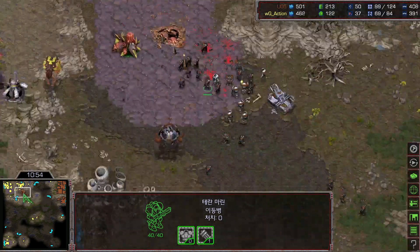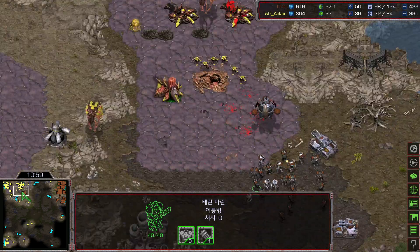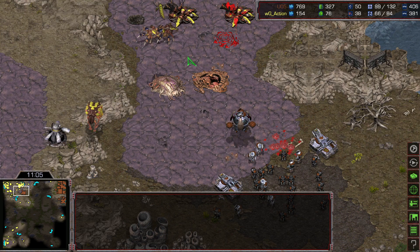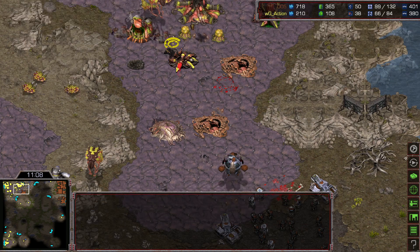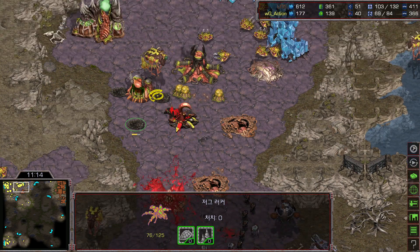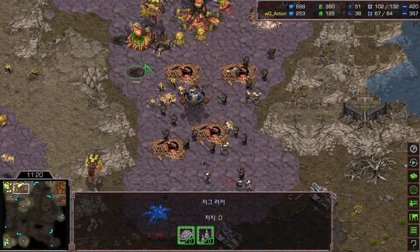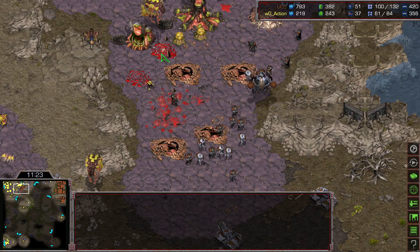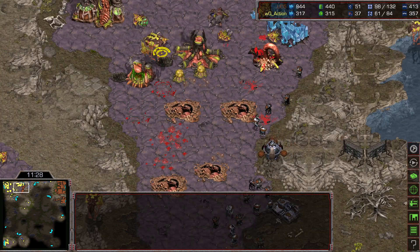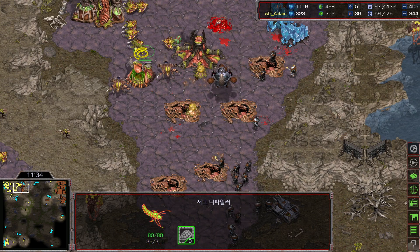Losing a single tank over here is a big mistake by Rush because he needs that tank to push fast. He's going to be strong around the lurker position — the lurker will go down, constantly removing the second creep colony. Rush is just going to push here — yes, the defiler has come out but doesn't have consume upgrade yet, so he'll go for the push. The lurker is still alive, slowly moving forward. Rush is taking a couple of drones and a lurker.